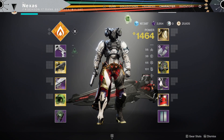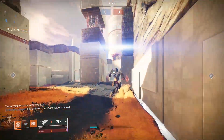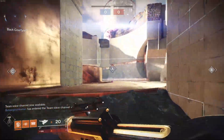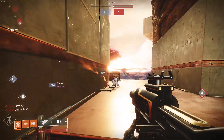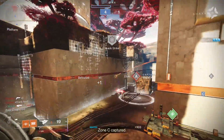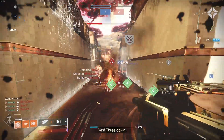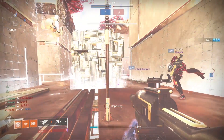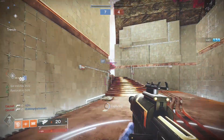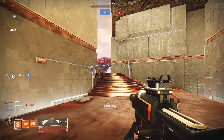So without further ado, let's go in with our nuking Skyburner's build. We are on Radiant Cliffs with our Skyburner's. We're going to rush a flag and nuke their ass. Throw the nade, get the Scorch going, get the stacks — and there we go, boys, there's the nuke. With the Sunspot as well I can see that to get a bit more nade energy back, and you can see I nearly have my nade back already with that fragment that gives you grenade energy on ignitions.